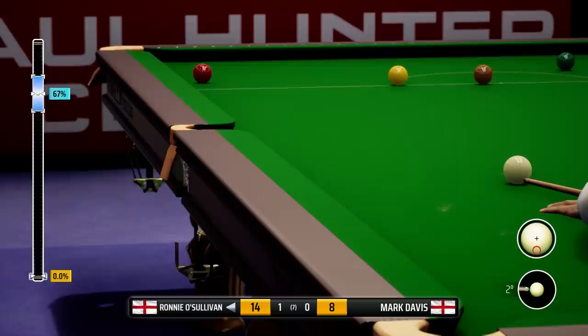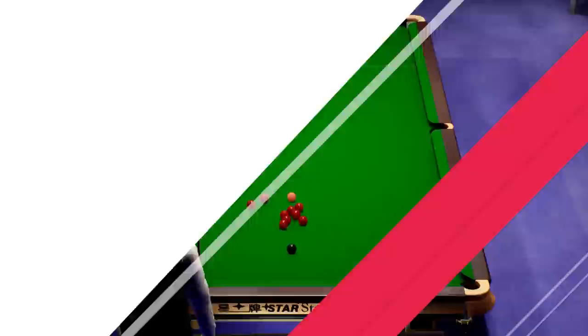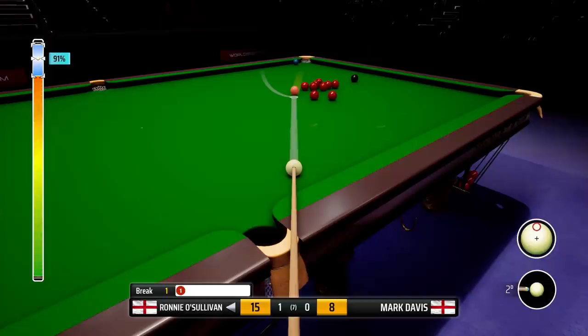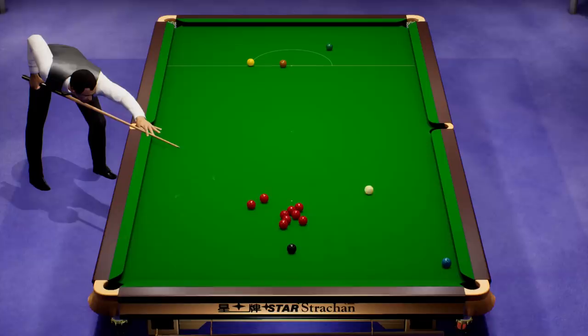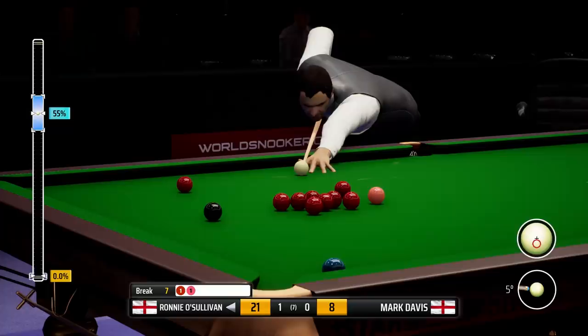Where does the pink go? It's close — I think it does, so we'll go for it. It's top and left-hand side here, plenty of power — it easily goes. Tremendous pot. I was trying to split them up, but that's actually went a little bit better than I thought, because we've got this red at the bottom of the cluster. Again, a good chance here — hopefully we won't run out of position this time.